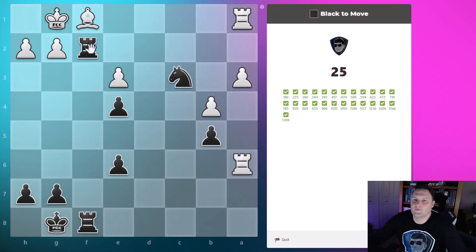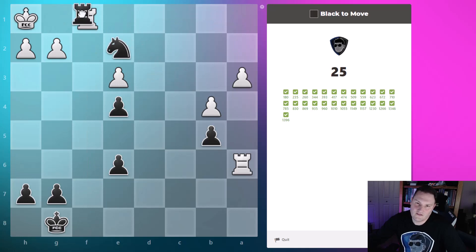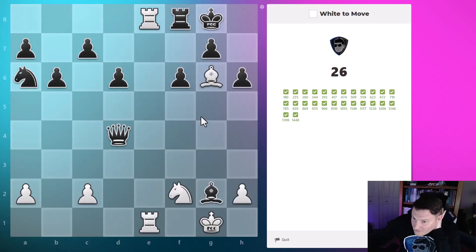This is a fun one: we take the bishop, the rook recaptures, and we want to take this rook with the king no longer defending it. The way we make that happen is with the knight: rook takes bishop, rook takes, knight checks, the bishop will no longer be there, the king will go to the corner, and then this rook comes in for checkmate. Capture, check, and then mate.